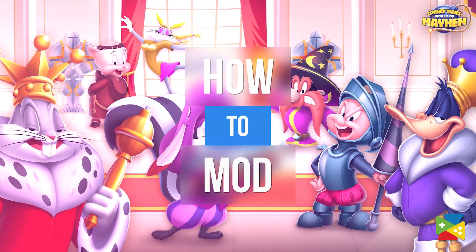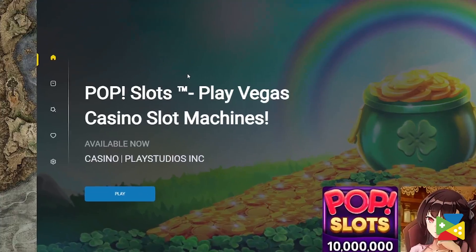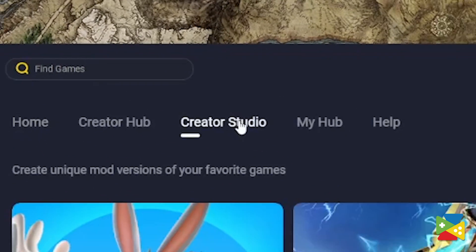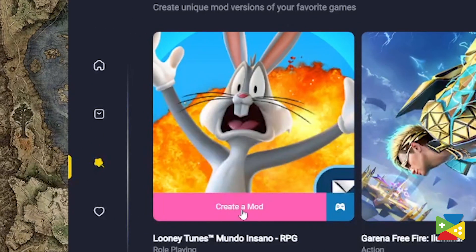So in today's video, we'll take a look at that. Modding your favorite games is very simple and only takes a few steps. Firstly, you need to click on this icon right here on the side and then proceed to the Creator Studio. Now, highlight Looney Tunes World of Mayhem and click on Create a Mod to start modding.